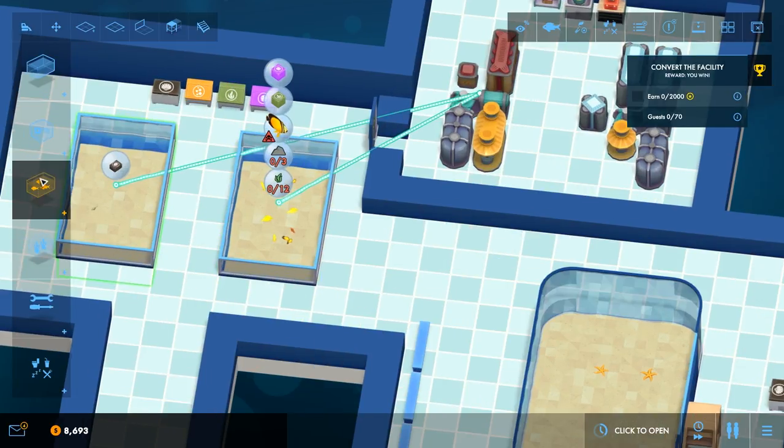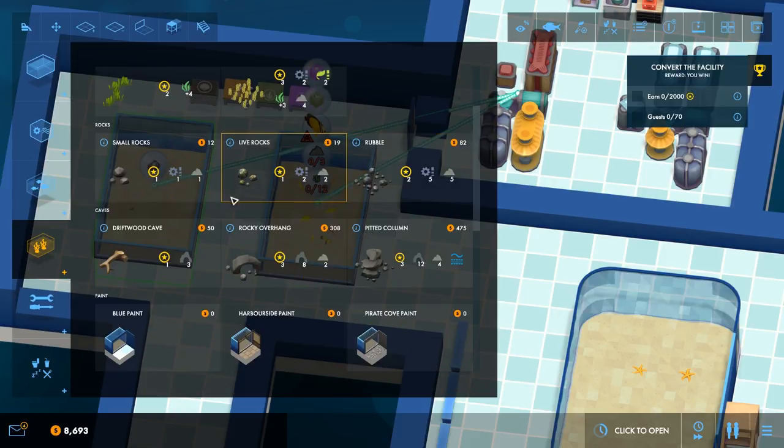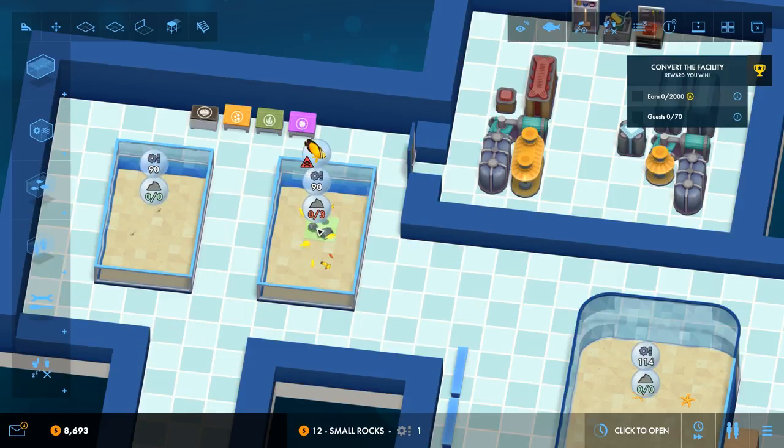So these guys need some rocks as well. We've got loads of stuff that we can put in the aquarium. Live rocks - they give filtration. That's awesome. So that's maybe what I could have done - I could have put these live rocks in. That's maybe why it gave me less filtration power. I'm not sure, but it's better to have more filtration rather than less filtration. Okay, that will do - they look happy.